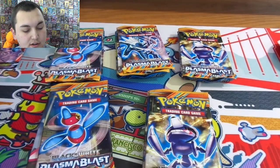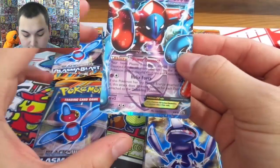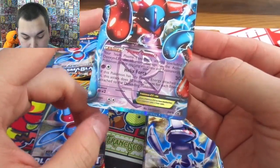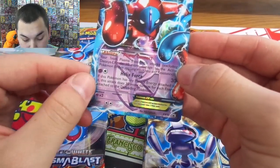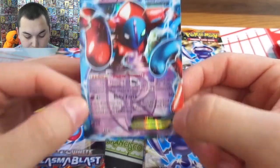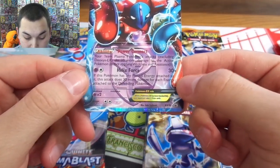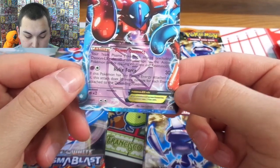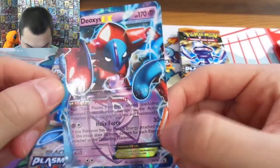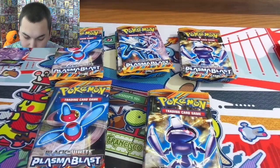Just in case you guys didn't know what Deoxys does for Team Plasma — he does have the ability Power Connect to your Team Plasma Pokemon's attack. Excluding Deoxys, does ten more damage to the active Pokemon. And then Helix Force for a Psychic and a Colorless — if this Pokemon has any Plasma Energy attached, this attack does thirty more damage for each Energy attached to the defending Pokemon. Not bad actually. Nobody really plays Plasma but it's still kind of cool.